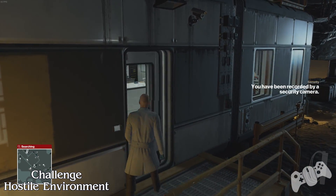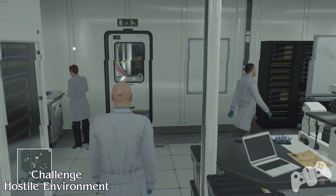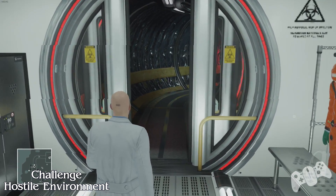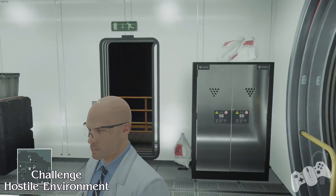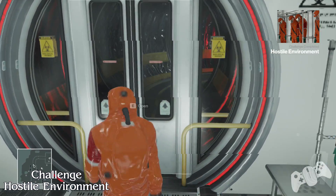Continuing on for the hostile environment challenge — since we're in this scientist lab suit, we can enter these buildings. Go through this door and make sure you avoid any scientists that will find you suspicious. On your way through, make sure no one sees you change into the hazmat suit, and then you'll get the challenge hostile environment.